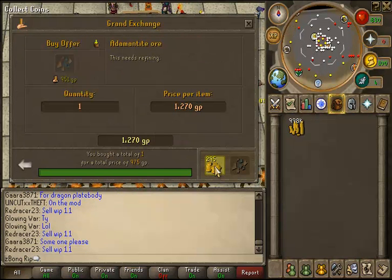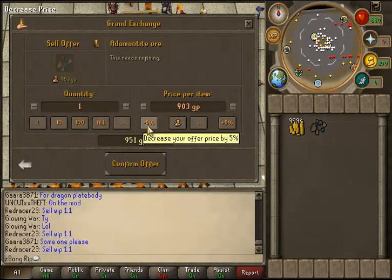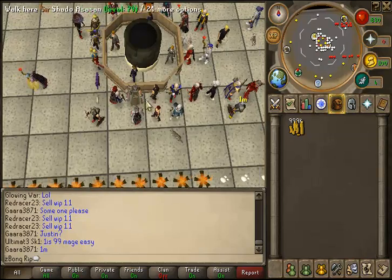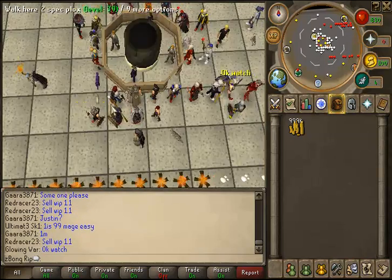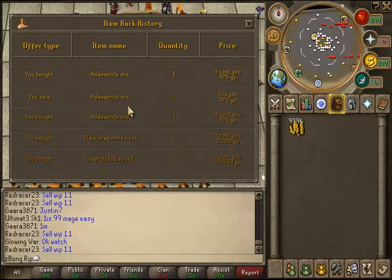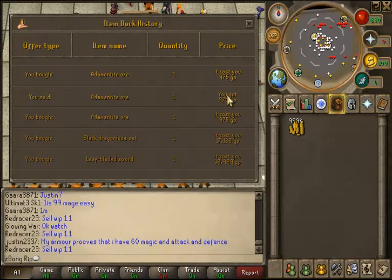Now with ore, you can buy 25,000 of it at a time, so you can buy quite a bit of it. Just keep misclicking here. As you can see, there's a five gold margin between it, and that 25,000 that you can buy, that's going to net you 125k, which is not too bad for free-to-play.